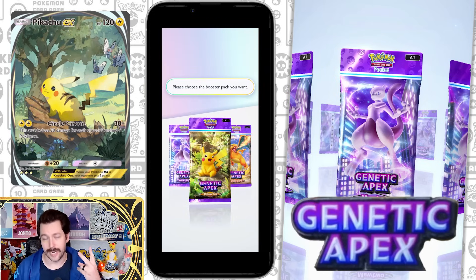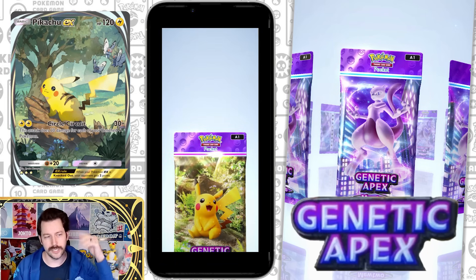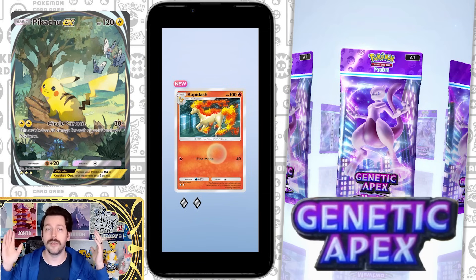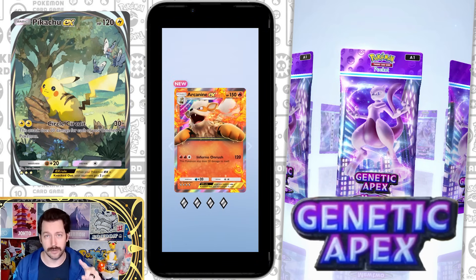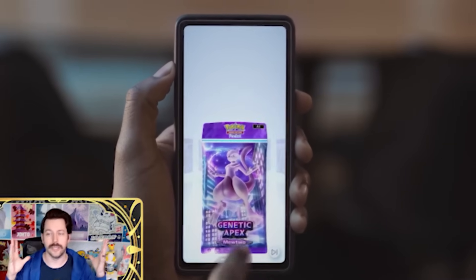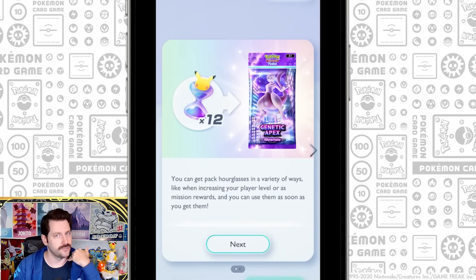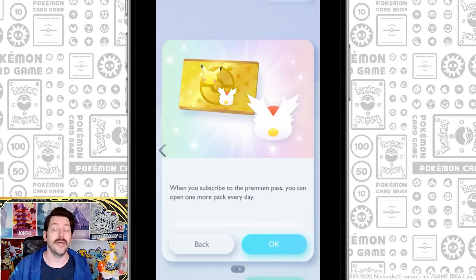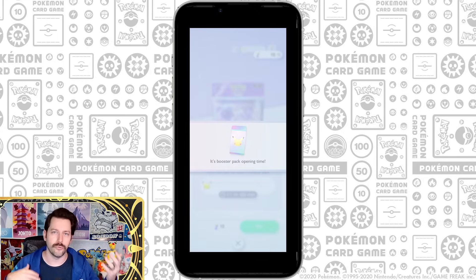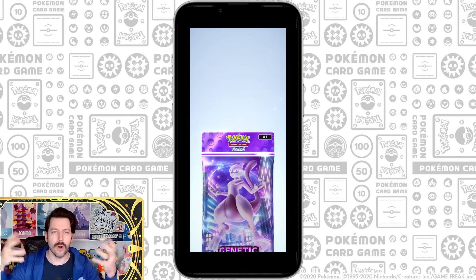You are able to open two packs a day on 12-hour timers. Once you have two packs stored up the timer will not continue to count, but if you've opened one pack you will continue to generate another pack every 12 hours. The premium subscription at $9.99 a month gives you an additional pack a day. As you start progressing your character level early on, you unlock hourglasses that reduce the time to open a pack by one hour, so you'll open a lot of packs early in the game.